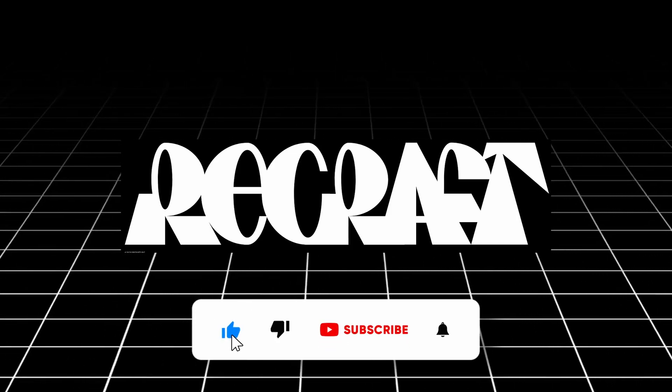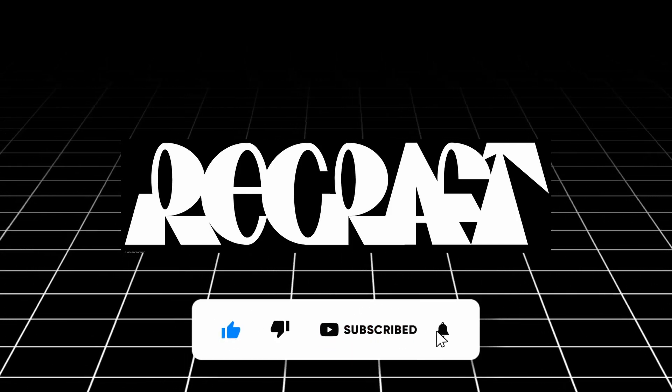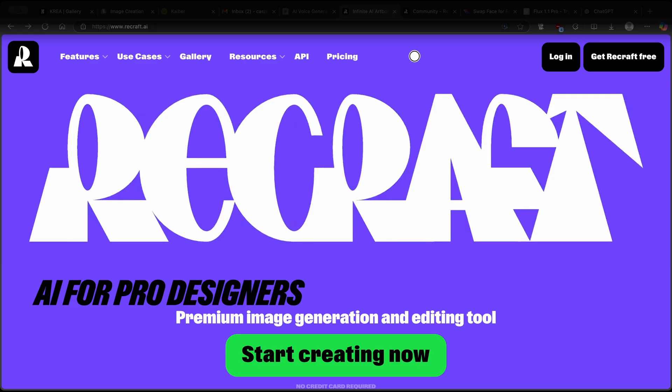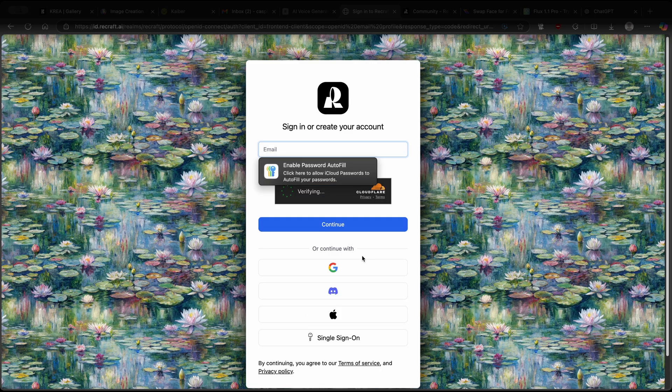Let me show you how exactly you can use ReCraft AI. First of all, go to ReCraft.ai by clicking the link in the video description below. Click on log in and make sure that you sign up using your Google account — it's actually the easiest way.